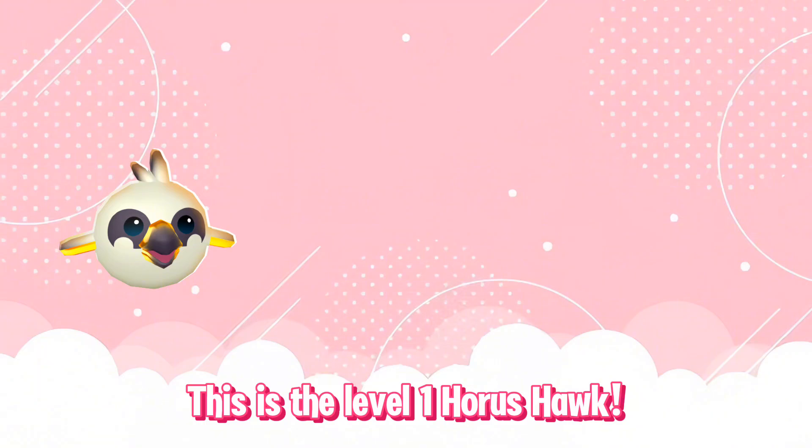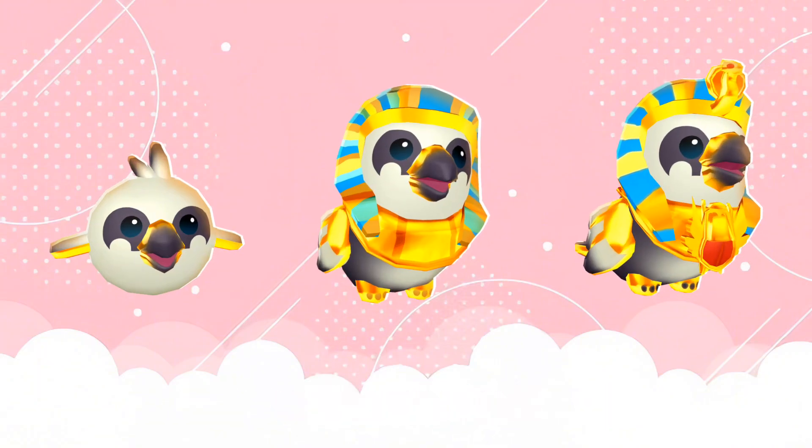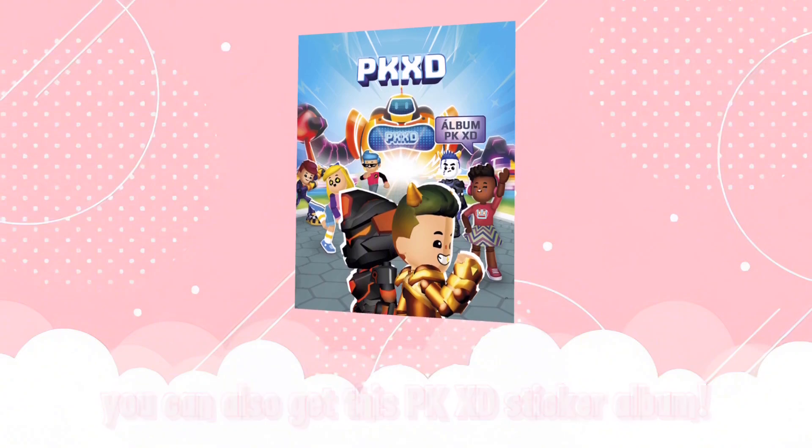This is the level one Horus Hawk, level three, and the max level. Same as the Mummy Cat, this will only be rideable if you mutate three max level. You can also get this PKXD sticker album — every player can enjoy a complimentary exclusive poster available for redemption in store.